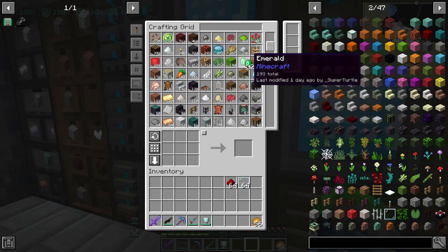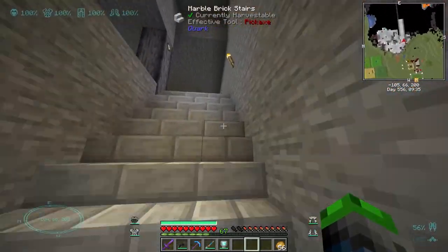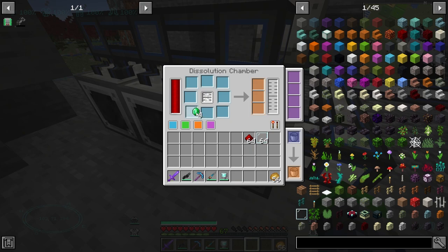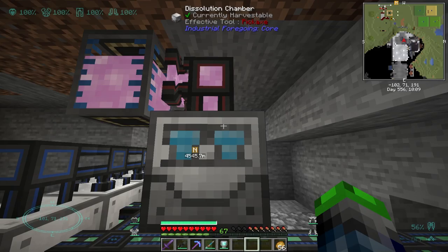I do have a decent amount of emeralds — one, two, three, four — not really a lot, but decent. We're going to have to find a way to automate that. We need the latex, so our latex machine is over here. We'll put him here — two redstone — and shebang, okay perfect.